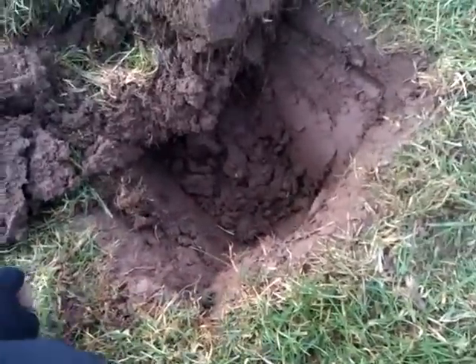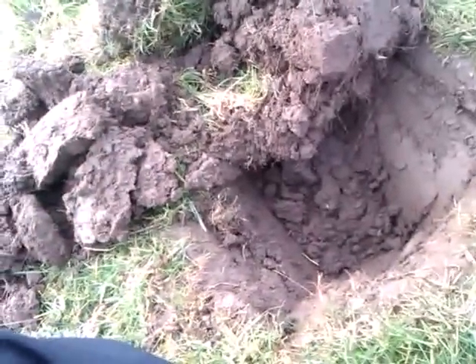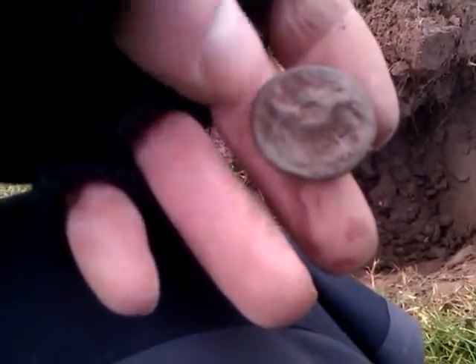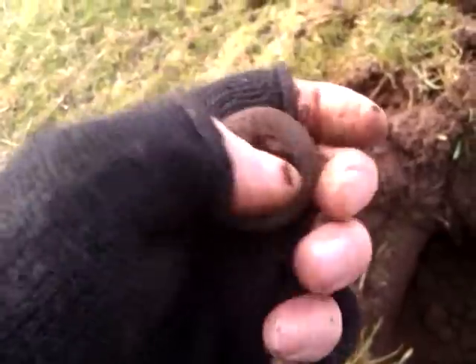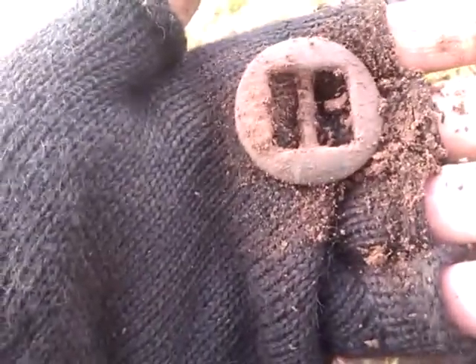Well guys, just dug that big deep hole there. There's definitely stuff to find on this field, you just have to be patient. As you can hear the detector is just unbelievable. But anyway, I've just found this really nice button - it's got some good detail on there, it's a bit squashed. Just dug that big hole there - even with all the interference you can see how deep it still goes. It's starting to look like a buckle. It's nicely intact as well. I've not found one that small - I've found that shape, but not that small. No idea what age that'll be. Cool, not bad, carry on.